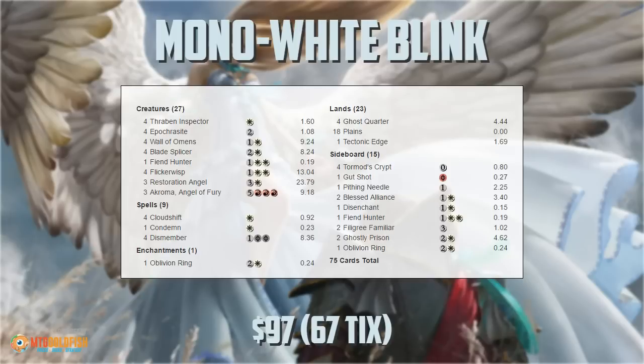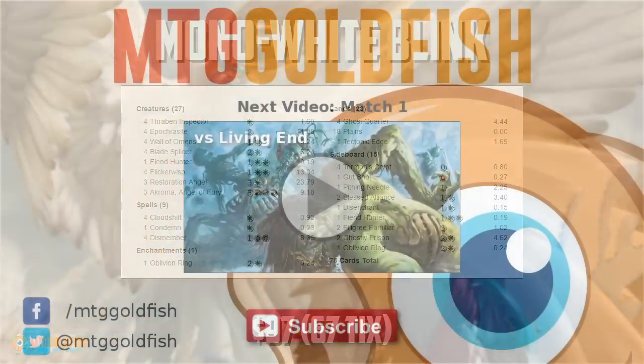I was really impressed with this deck — it's really fun to play. If you like tricky, intricate, edge-generating type decks, you're really going to like this one. There's a lot of play to it; it's all about getting slight edges and figuring out how to use our blink effects to maximize them. Anyway, that's Mono White Blink for Modern and Budget Magic for today. Thank you very much for watching; I hope you enjoy the gameplay videos, and I will talk to you soon.